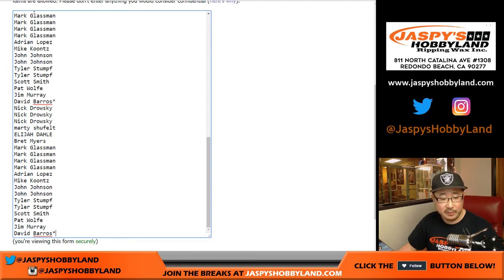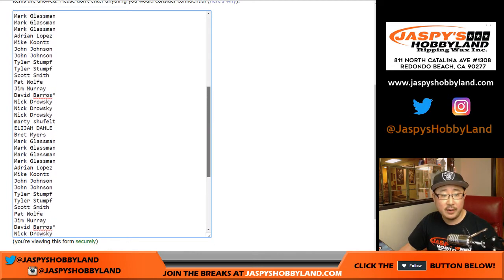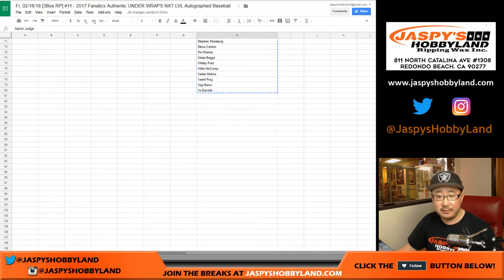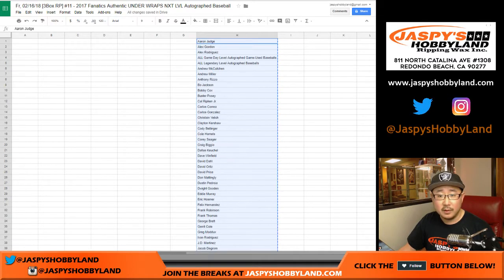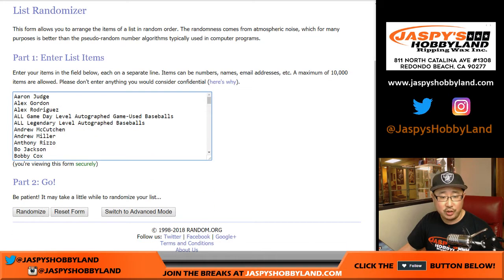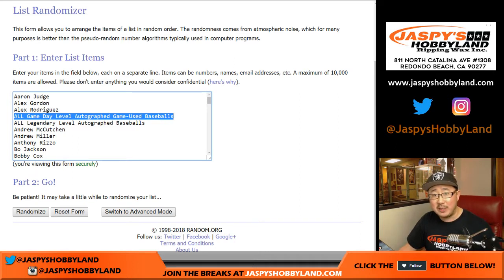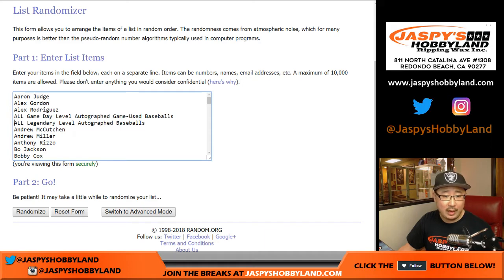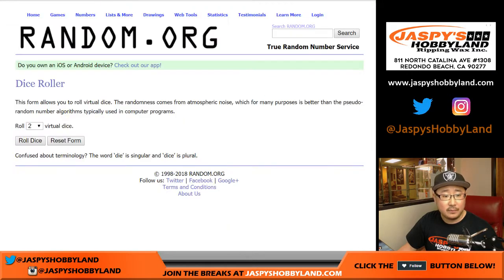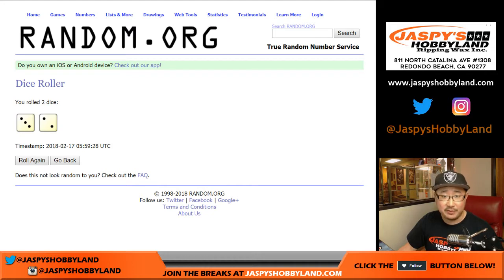You'll see David Barrows' last spot mojo — star one, two, three, and four times, for all the players from that list. So from Darvish all the way up to Aaron Judge — one slot will get any and all game day level autographed baseballs, the game used ones. And one person will have all legendary level autographed baseballs. All right, let's roll the dice. Three and a two, five times for each list.